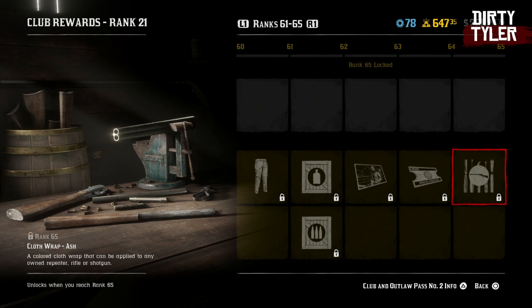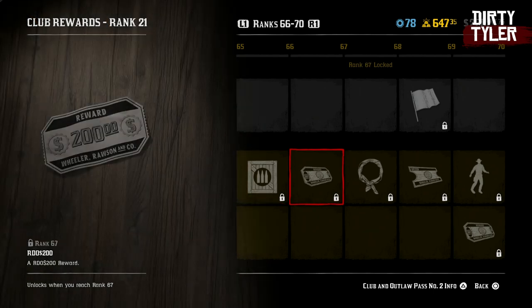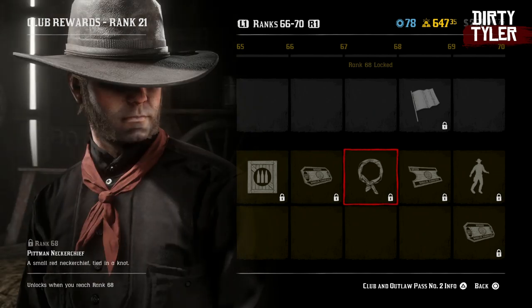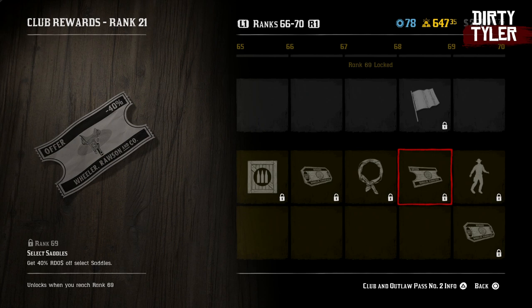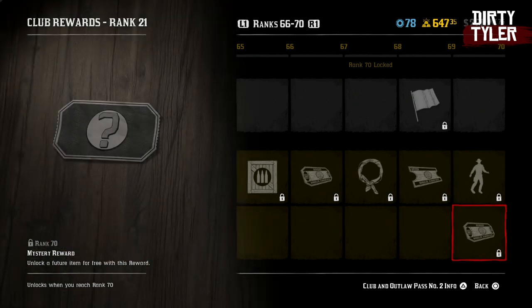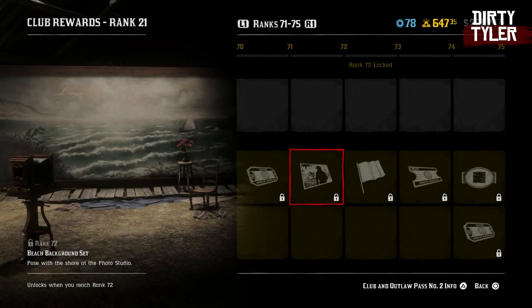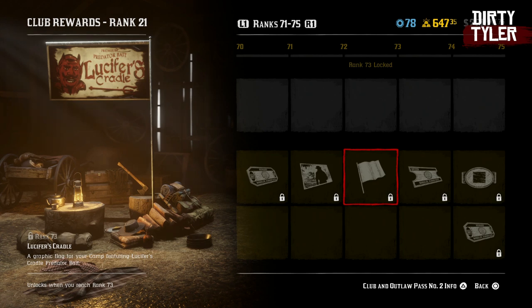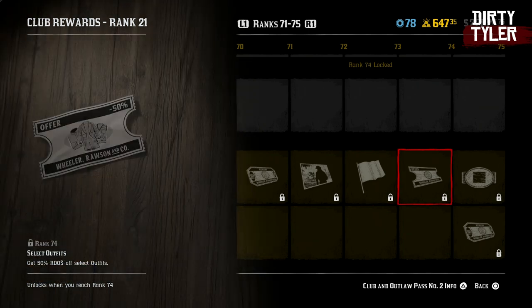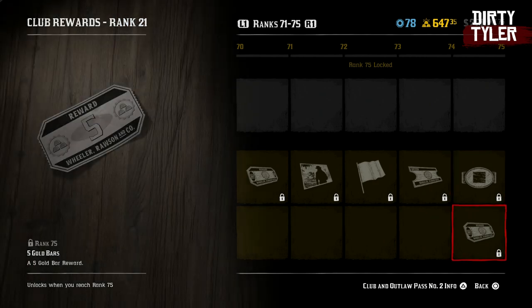You'll get another cloth wrap for the repeater, rifle, and shotgun at level 65. Then another ammo parcel at 66. $200 at 67. The Pitman neckerchief will be unlocked at 68. You're going to get 40% off select saddles at 69. And then you'll get the graceful dance emote at 70 as well as a mystery award. You'll get a free change of appearance when you reach rank 71. You'll get the beach background set at 72. The Lucifer's Cradle flag at level 73. Another 50% off select outfits at 74. At 75 you'll get the citrine buckle and also 5 gold bars.